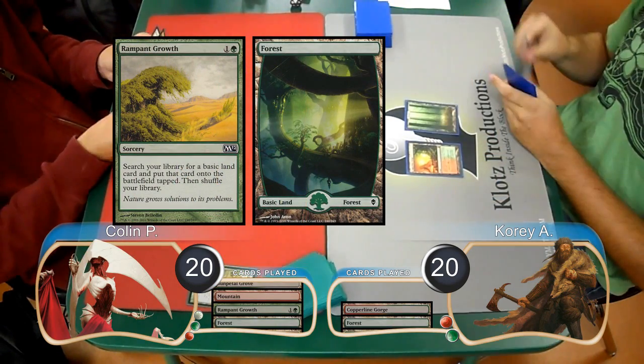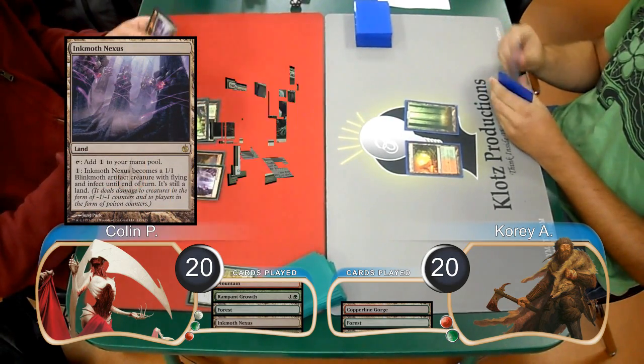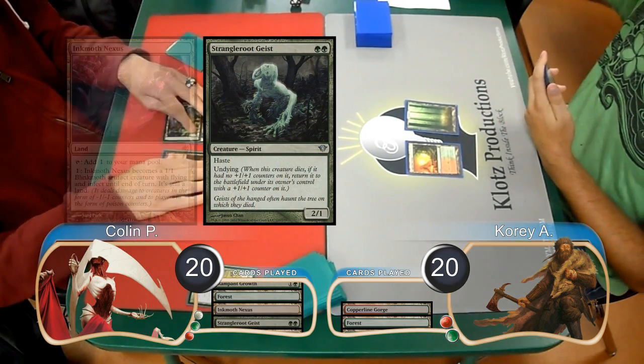Cory just played Land Go, then Collin laid down an Inkmoth Nexus. He then played a Strangleroot Geist and attacked, dropping Cory down to 18.